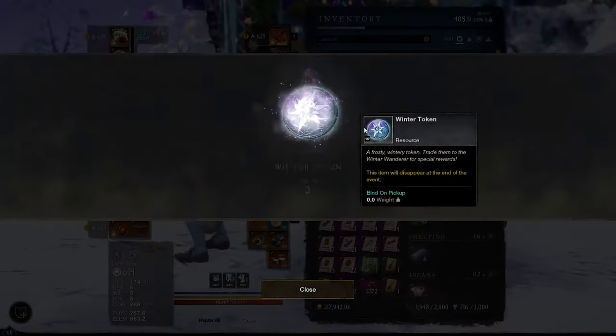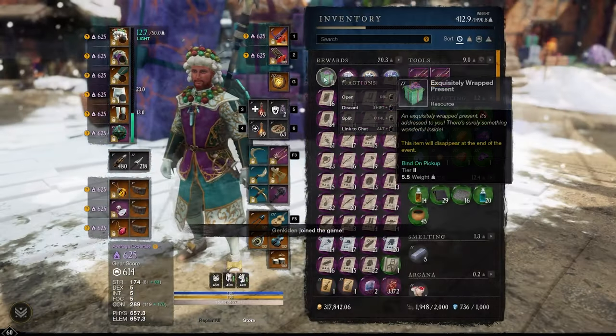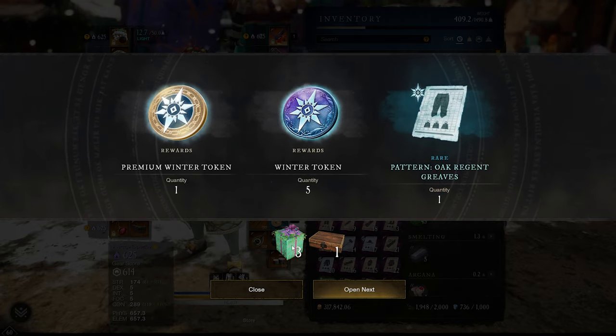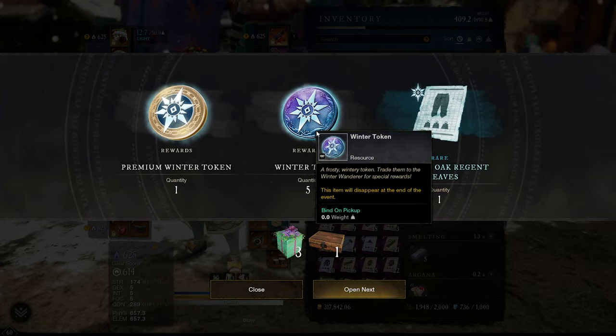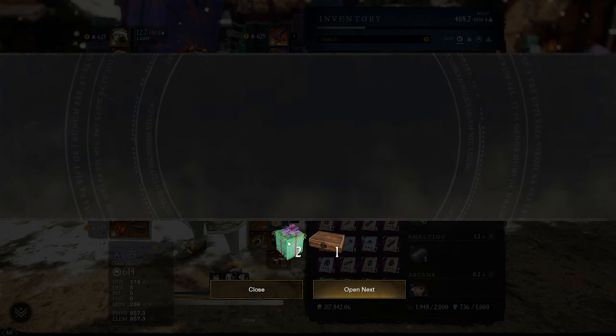In those boxes you're going to see about three times four of those little gift packages, as well as 12 times five. This is going to net you approximately two premium tokens daily. You can get lucky in one of these boxes and get a premium token and a random pattern, which is great towards trying to obtain your rare loot from the Winter Warrior.